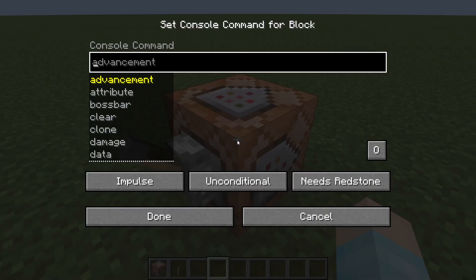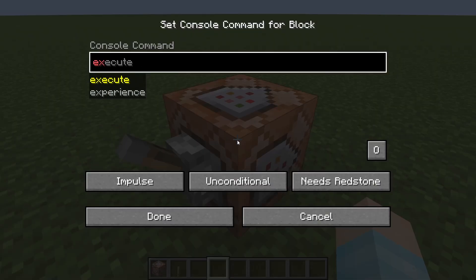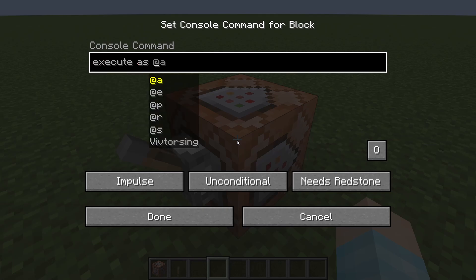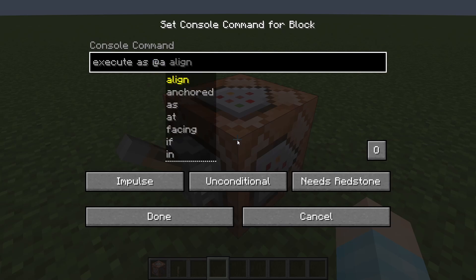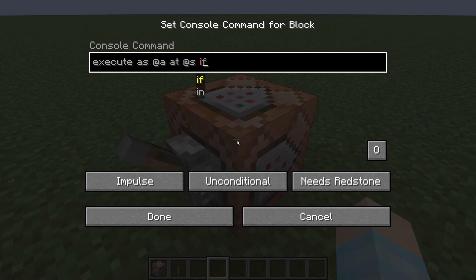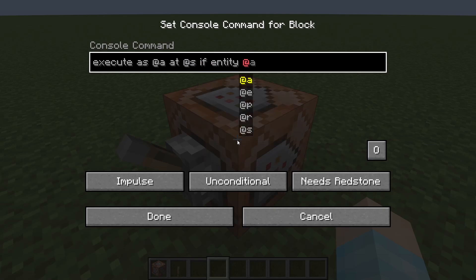It's kind of simple, actually — I'm surprised, I thought it was going to be super complicated. So it would be like execute as at s, if entity at s — and here you put square brackets and you just put gamemode creative. There you go.